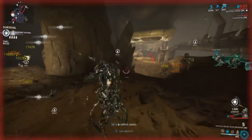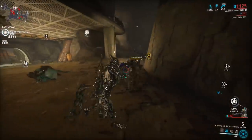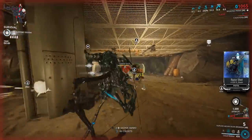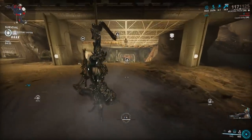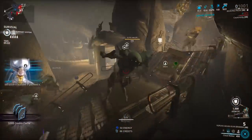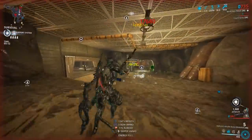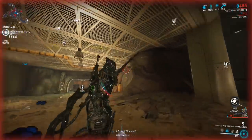Get yourself a Kuva Brahma with radiation or toxin element. For the secondary slot, the Athodai is pretty good with the Wukong clone, and of course the Kuva Nukor — everyone says it's going to get nerfed, but it is very good with this, one of the best weapons for the clone. The Kuva Brahma is probably the best primary. The Exceltra is also really good, and the Ignis Wraith. Keep in mind the clone doesn't really get headshots, which is another reason the Kuva Brahma works so well.